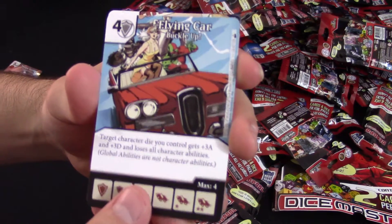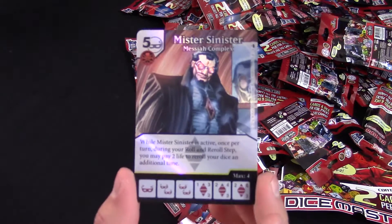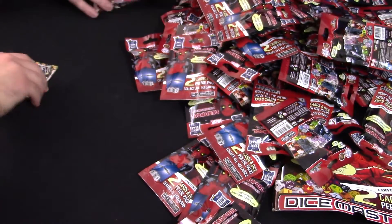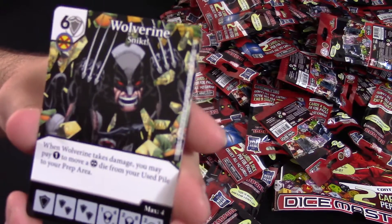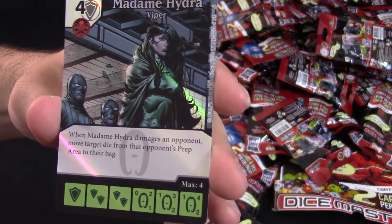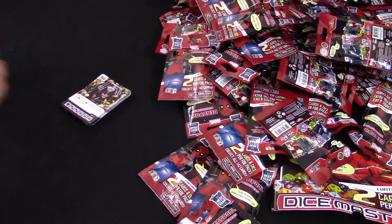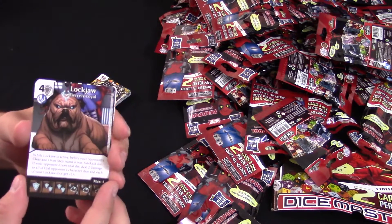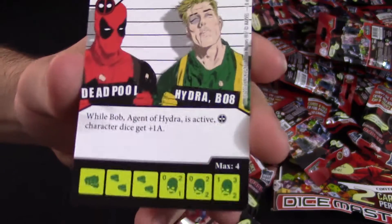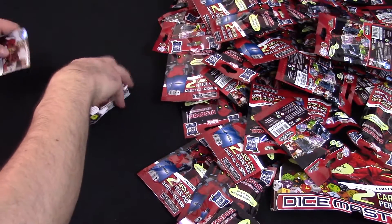Got a foil rare Mr. Sinister right here — that is pretty dope looking. Got a Wolverine — of course, because it's like the 18th Wolverine we've seen in this game. The obligatory Wolverine. And then another foil, a foil common. I wonder if there's a Black Widow — I think there's been a Black Widow in every single Marvel set. Actually, was she in Civil War? She's got Lockjaw, which is a cool character, and Bob, Agent of Hydra. They really do reach. I very much like seeing all these crazy characters.